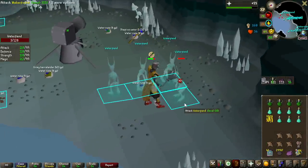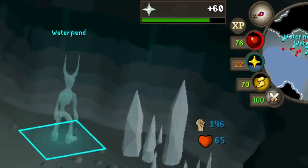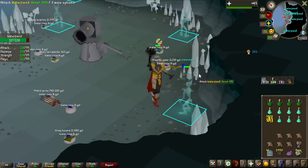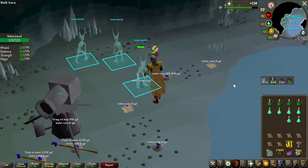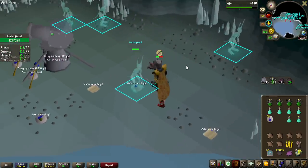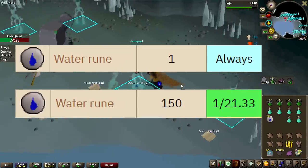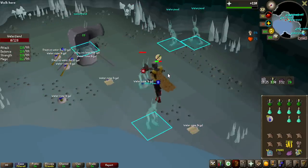Now that we have the Ash Sanctifier, we get 5 prayer experience for every single kill — not a lot, but it'll give around 15,000 free prayer experience if we go on drop rates. This 151 Water Rune drop is why this drop table is so weird: Water Fiends have a guaranteed drop of one single Water Rune every kill, but also a 1 in 23 chance of giving 150. So when you get that 150, you also get the guaranteed one.